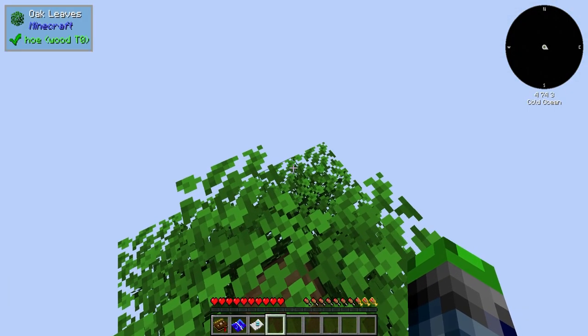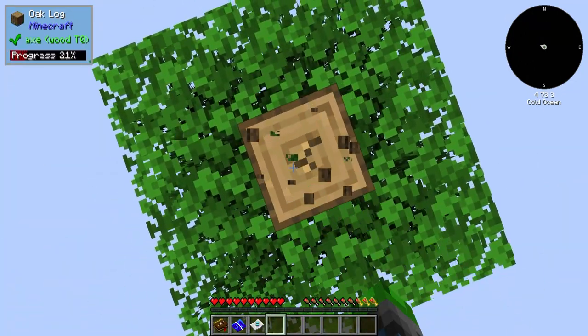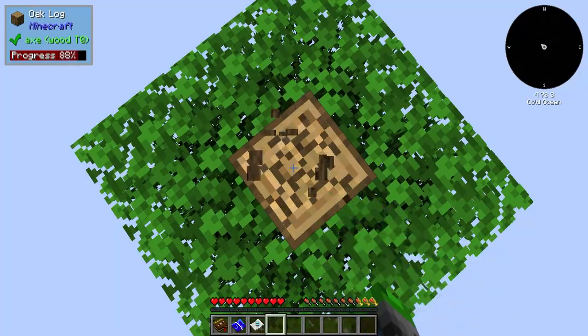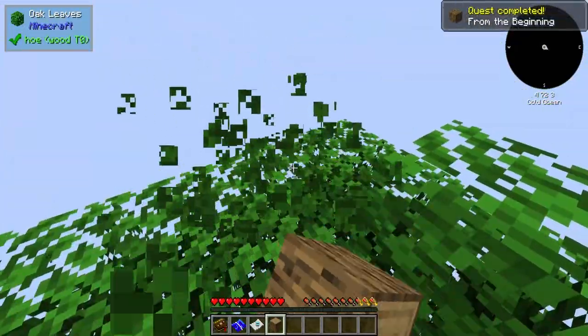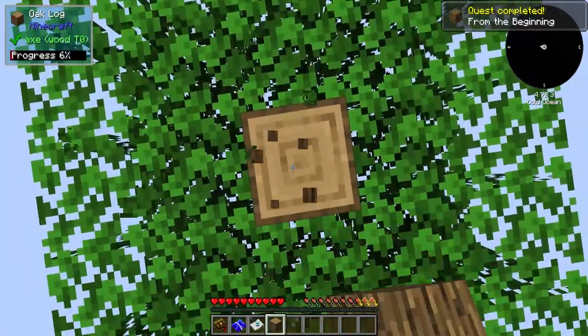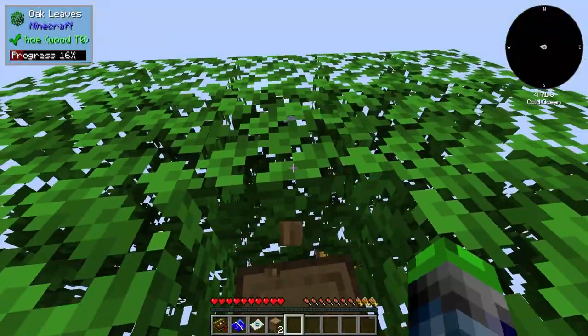We spawned here on our little island. We're gonna try to punch these leaves and the wood as we go down to try to get some saplings. I'd like at least one, otherwise we're gonna be in a world of hurt. Normally we do get at least one, so I really hope that we get that.